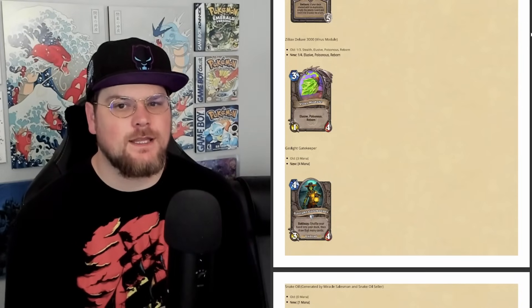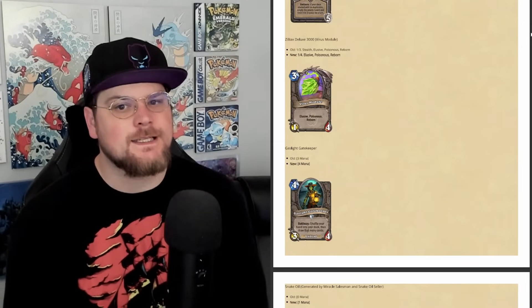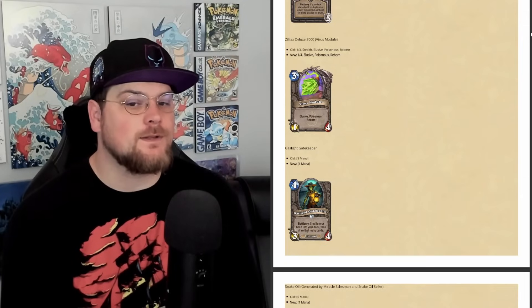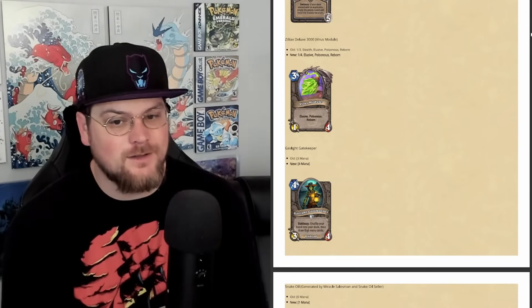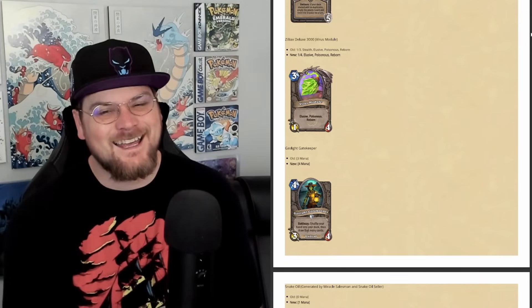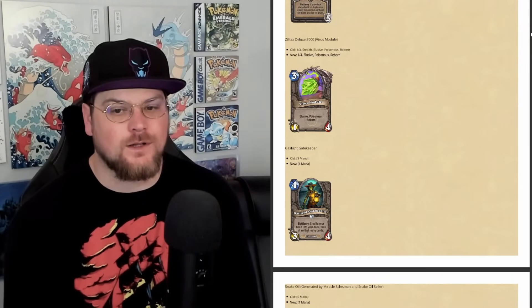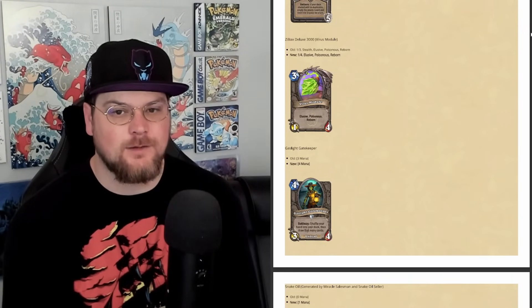Then we have Zilliax Deluxe 3000. The virus module is losing Stealth, and to replace it, it is gaining a health. I don't know that anyone's going to be choosing this one anymore without the Stealth, but I guess it was causing some problems in Rogue in Standard — you'd get it out too early and then there was nothing the opponent could do about it.